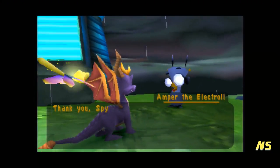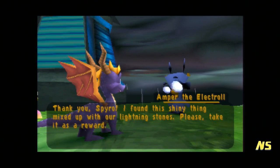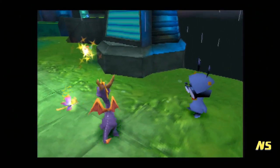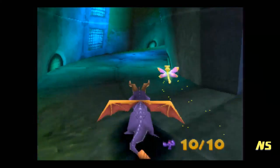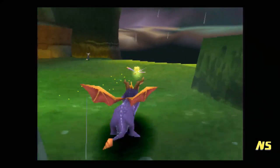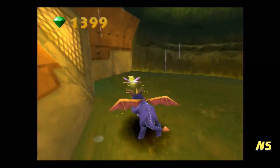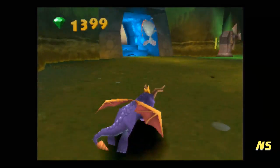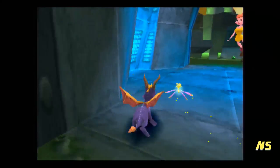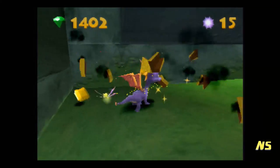'Thank you Spyro. I found this shiny thing mixed up with our lightning stones — please take it as a reward.' Well thank you for an orb. Though someone as smart as you probably doesn't know what an orb in the kingdom of Avalar is, because these are all Avalar worlds — not dragon worlds, because obviously there'd be dragons. I believe the first game is the dragon world, the second one is Avalar, and the third one is the lost worlds — the old dragon worlds that are no longer used.